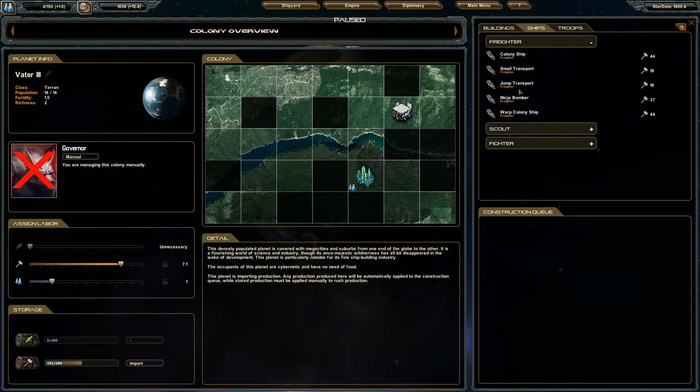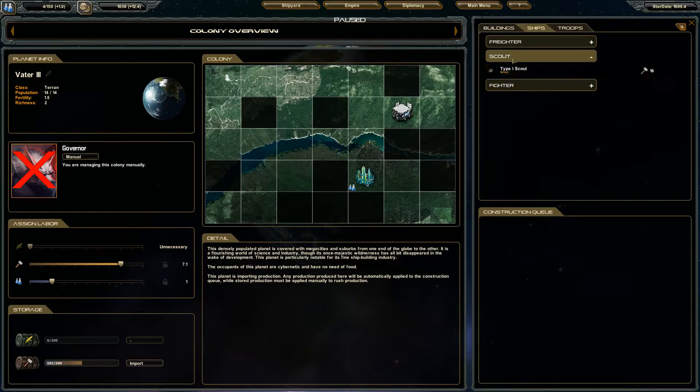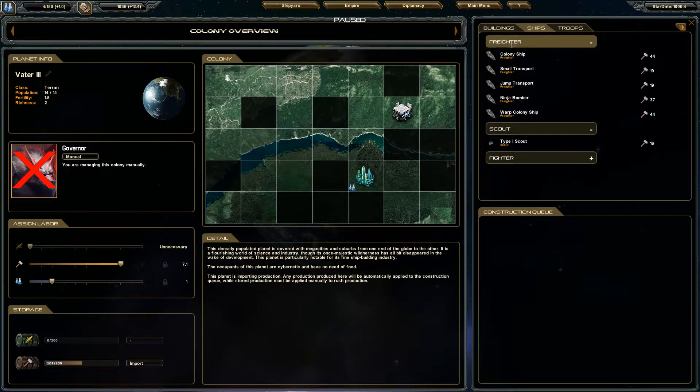I have a few different ships loaded in from previous games. When you start up this game, you won't have things like Ninja Bomber, Warp Colony ships, or Jump Transports. Those are the only things I have — some ships I've designed myself. I'll explain why when I get to it.